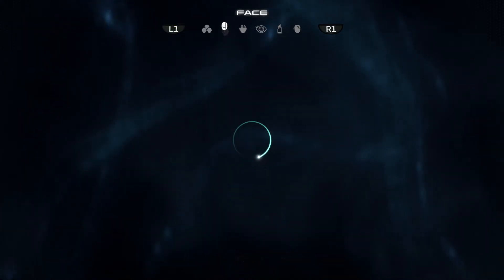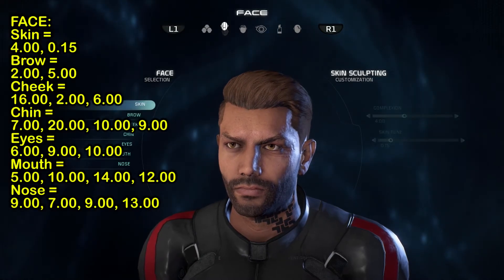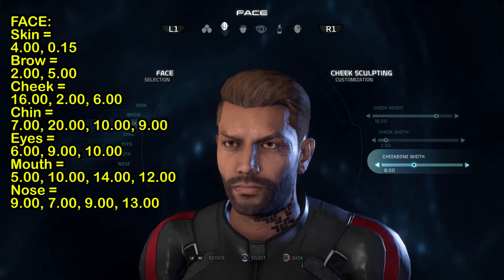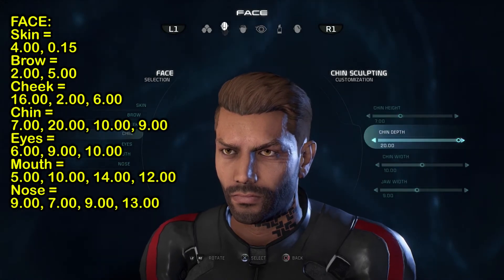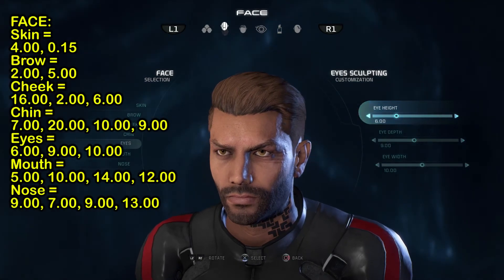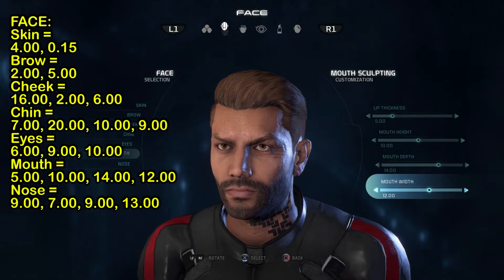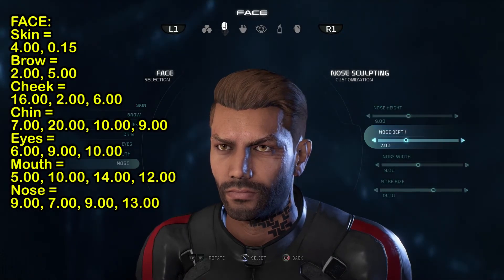Here's a list of everything that needs to be done. Your face skin needs to be four to fifteen. Brow: two to five. Cheek: sixteen to six. Chin: seven, twenty, ten, and nine. Eyes: six, nine, and ten. Mouth: five, ten, fourteen, and twelve. And finally, the nose is nine, seven, nine, thirteen.